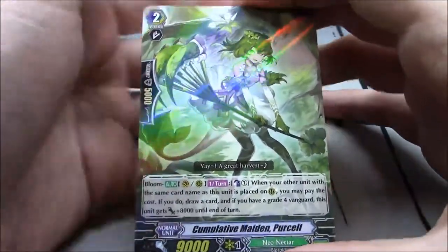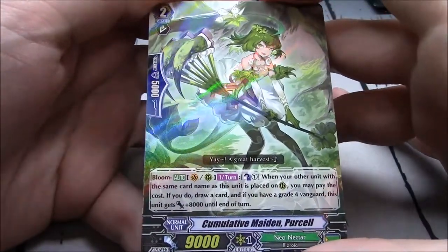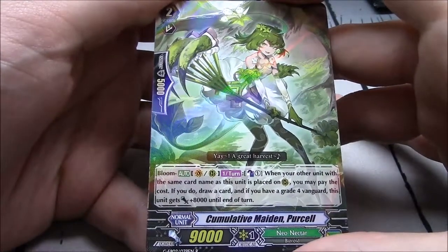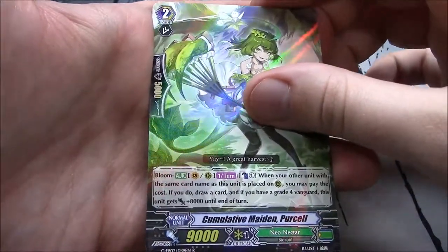Cumulative Maiden Purcell is the first single R. Bloom, vanguard or rearguard. Once per turn, counterblast 1 — when the other unit with the same card name as this unit is placed on rearguard, you may pay the cost. If you do, draw a card, and if you have a grade 4 vanguard, this unit gains plus 8k until end of turn. Not bad.